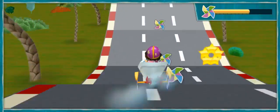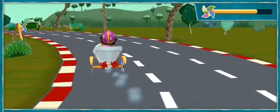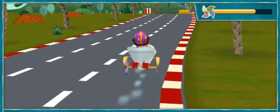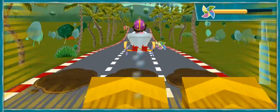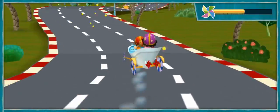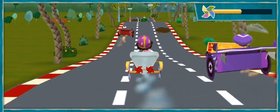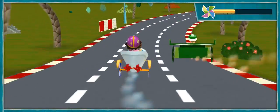Whoa! The road looks awesome! Come on! Nice! Whee! Let's drive over the ramp. Go, team! Let's drive around it next time! Go, team! Whoa! The road looks awesome! Come on! Wow, the road looks awesome!